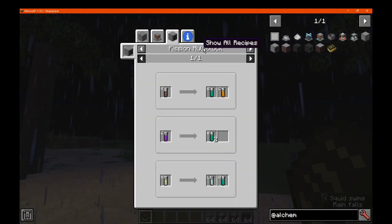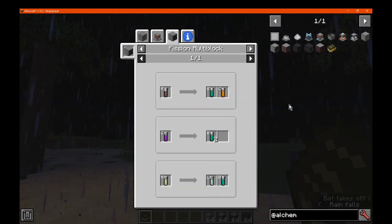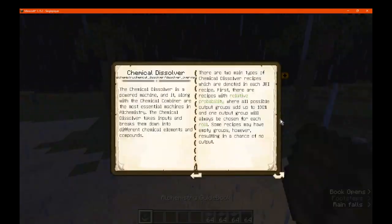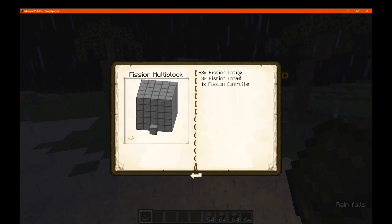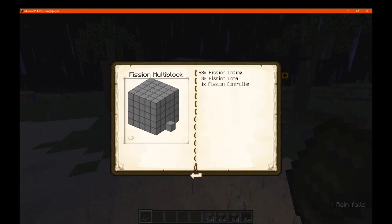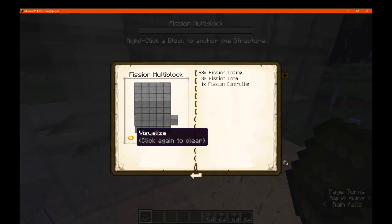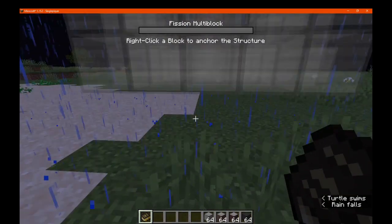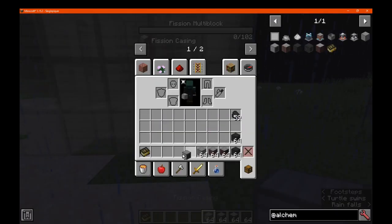Once you have the fission multiblock, you can get certain compounds to be broken down — that's obviously the point of the block, to split things. If you go to the template, you can see it says you need 98 casings, 3 cores, and 1 controller. I've already got one built here. If you want, you can use the visualize button, which gives you a display if you struggle with multiblocks. I know that I do, so I definitely welcome this. We'll just place it here, right-click, and now we can fill in the space accordingly.